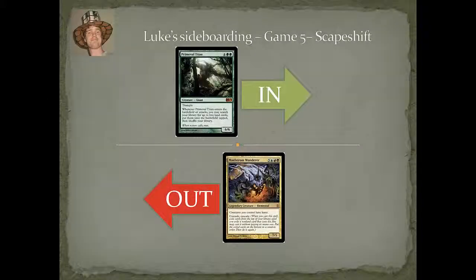Game five, and I'm still indecisive about my sideboarding. I wanted more win conditions — as you saw last game I was kind of strapped, but I ended up getting there. I bring back my Titan and I've taken out a win condition. I just wanted a lower curve. The Scapeshift is interesting, but the Maelstrom Rotor is more resilient to counter spells. I don't take it out because sometimes it's good enough, and I haven't brought Spell Pierce in because two mana is not something Luke's deck struggles to put together at all.